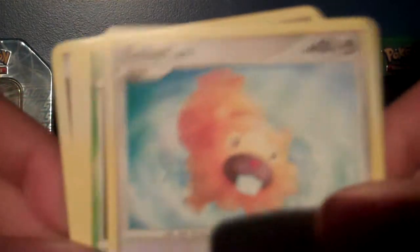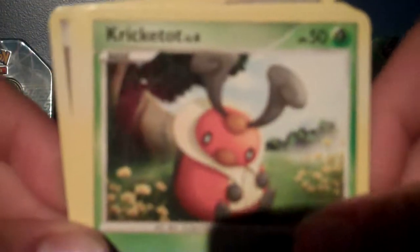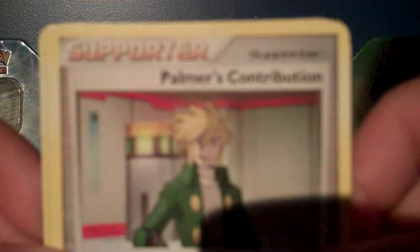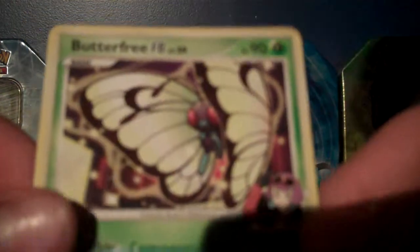Okay, we have a Geodude, Bidoof, Shroomish, Cricketot — I love this artwork too — Surskit, Ninjask, Hippopotas, Palmer's Contribution Supporter Card, reverse is a Medicham, and a Butterfree FB.